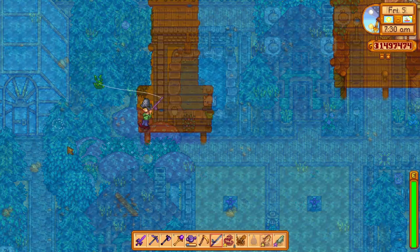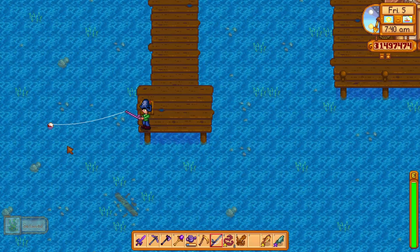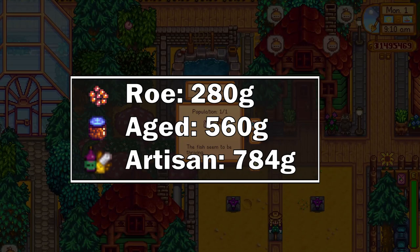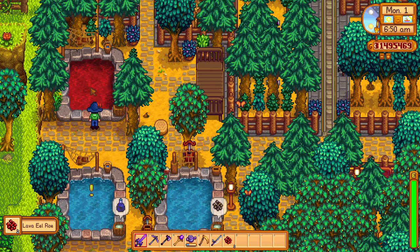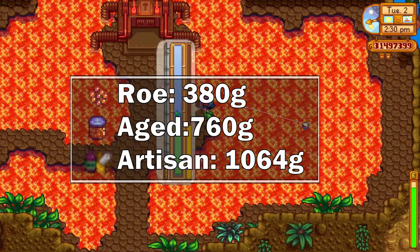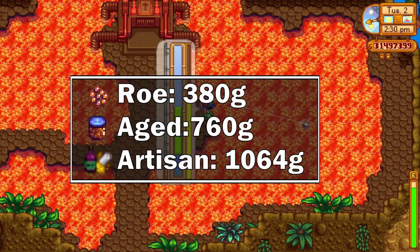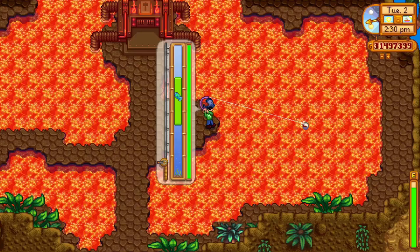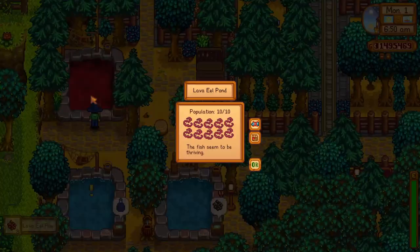The second spot goes to the blobfish, which can only be caught in the night market in the submarine, or if you're using magic bait, you can catch it by fishing in the southwest corner of the leftmost pier. The price of the blobfish roe when kept in the pond is 280 gold, while the processed roe is worth 560 gold, and with the artisan profession it can go up to 784 gold. At the first spot is the lava eel — it can be caught on the 100th level of the mines or at the top of the volcano dungeon. The base roe price is 380 gold, which when processed is worth 760 gold, and with the artisan profession the price goes up to 1064 gold. This is the most expensive fish you can keep in the fish pond, and just processing its roe can get you a lot of gold for your farm.